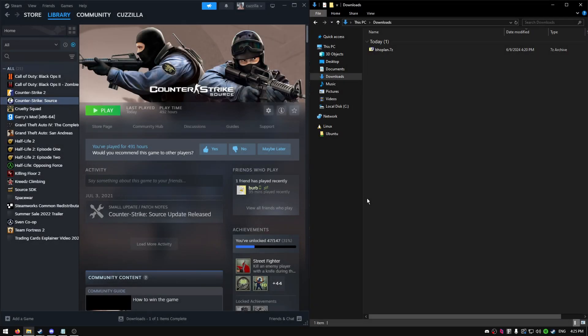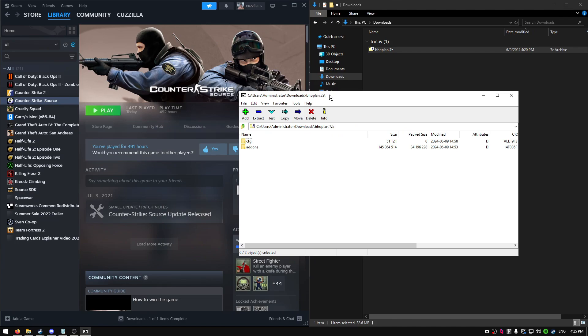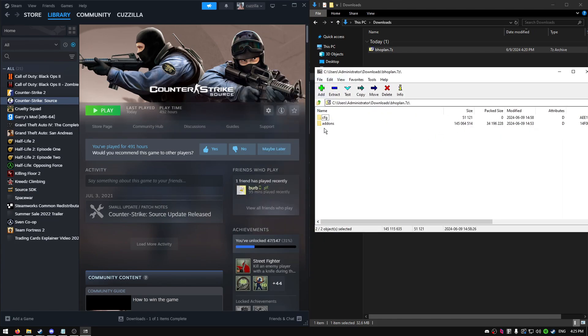What's up guys, it's Kazila and today we're gonna be doing a little something quick and easy. We're gonna be making a LAN bhop server on CSS. There's gonna be a link for a zip file in the description, and once you download it it's gonna look like this.